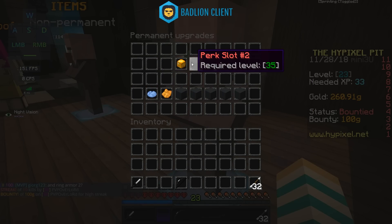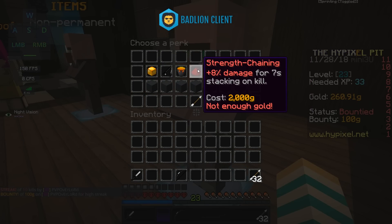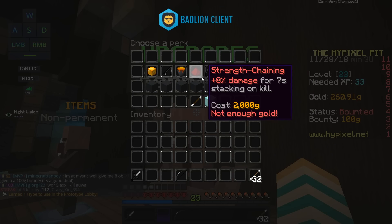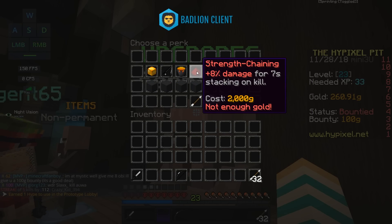After you get Golden Heads, the next perk to get is Strength Chaining, but don't buy it until you're level 35 because that's when you can actually use a second perk. There's no point having two perks when you can't even use them — and it costs 2,000 gold, so you'll have to save up.